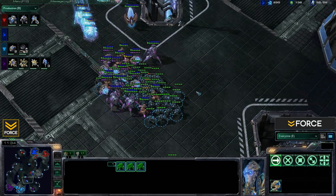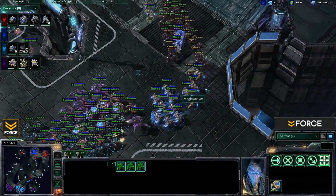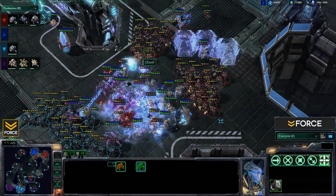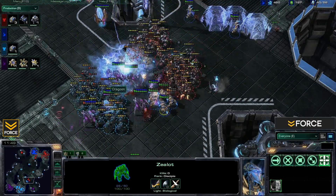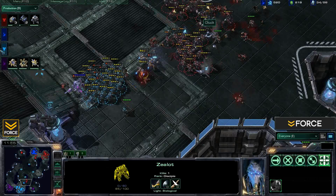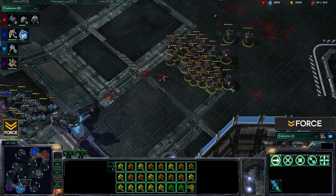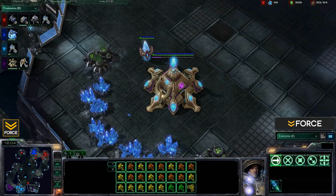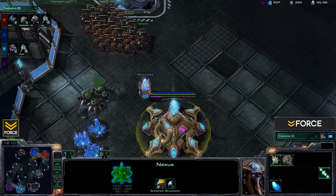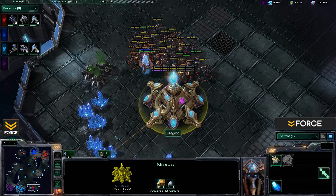Far and Dragoon are repositioning to deal with the incoming push, needing to be careful about those storms and charge zealots. Storms land right on top of all those marines, charge zealots swoop in, and Far and Dragoon retreat back to the main. They're content retreating because the enemy is going straight for that expansion — Dragoon loses the nexus and pylon, 500 resources right down the drain. There's nothing they can do to reinforce; they just take the loss.